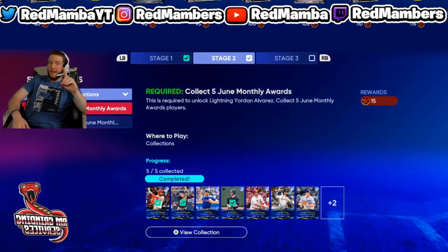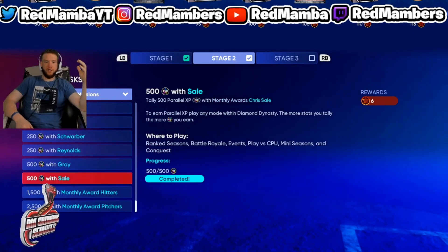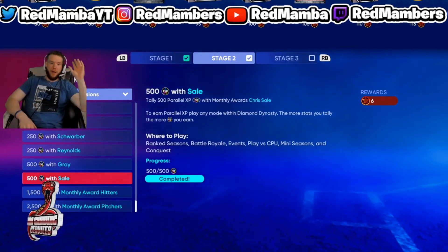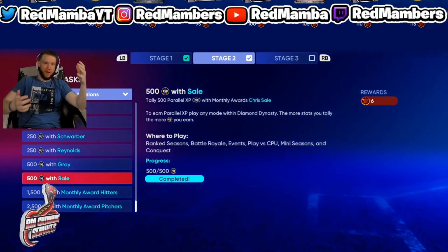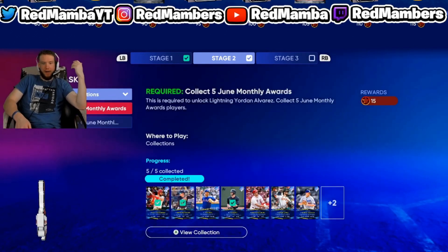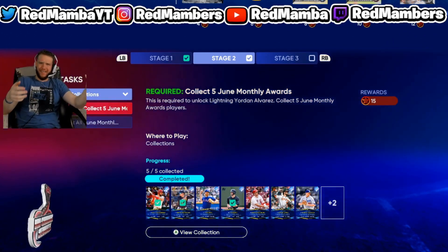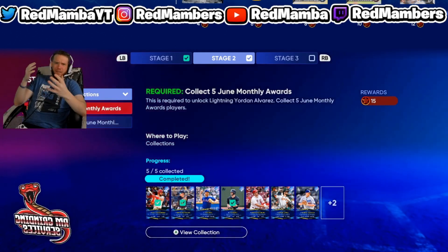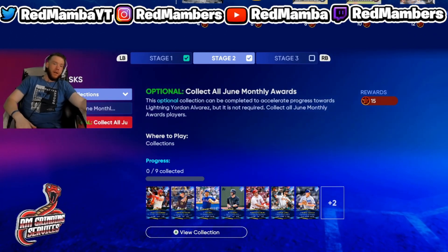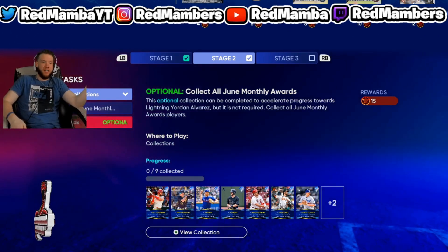After that there are two options. You can do one collection and by that time you'll have the lightning throwback card - for June that was Chris Sale, and I think it's Craig Biggio for July. The parallel XP for Craig Biggio would be 500 or 250, so it won't be too hard. Or you can do another collection and then you're done. The secondary collection needs nine cards, and at that point you'll probably have six or seven, so you'd only need two or three more cards to buy off the market.